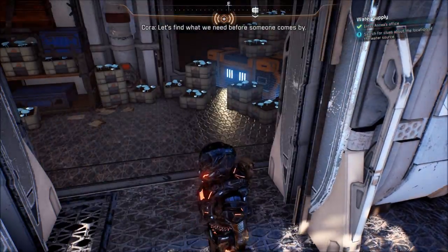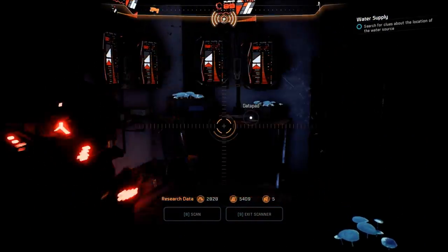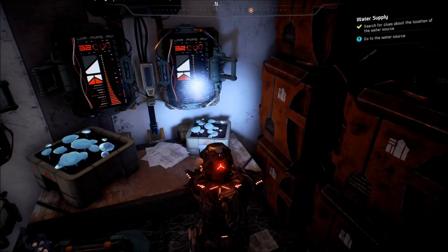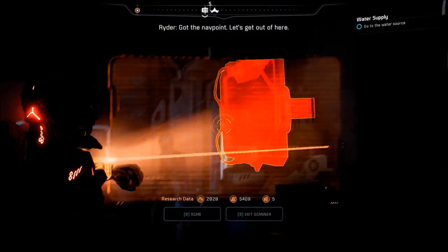There's people all over the place - they can see me doing this stuff. There's a data pad here - a memo from Aenea. Rashad, I told you - we can't do it during the eclipse. Those scavs are getting smart and they'll expect us to move while it's dark. We have to be very careful around the entrance to the lake because I've seen them in the area. If they get their hands on advanced scanning tech they might even notice there's something underground. Use distractions and misdirection to lead them away from the reservoir. The map markers and nav points are attached. Aenea. An underground lake - that's where she's getting her water. Got the nav point. Let's get out of here.